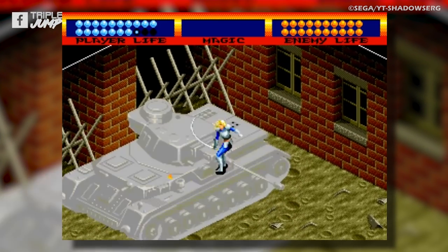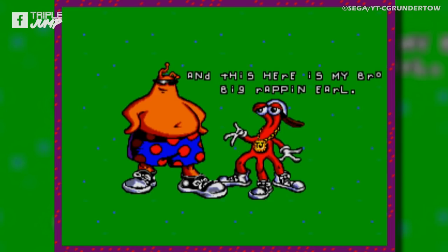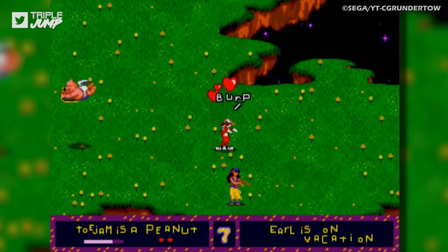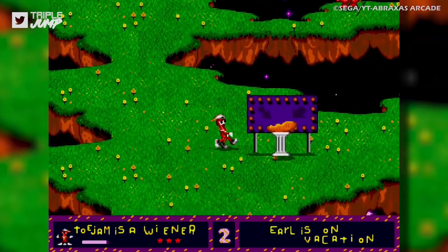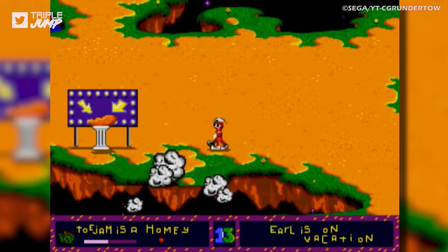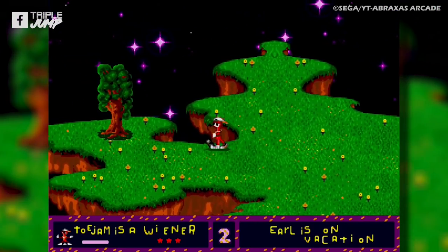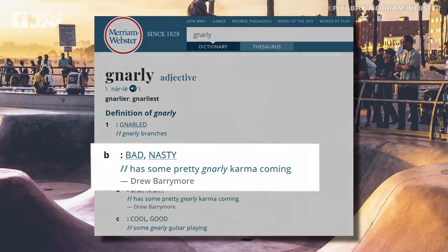Number 55: ToeJam & Earl. Your personal level of tolerance for the sustained absurd idiocy of ToeJam & Earl is something we can't speak for, but for us it's fairly low. The game's bright colours and incredible soundtrack are definite selling points, but its limited gameplay and aimless silliness get tiresome far too quickly. The game tasks you with walking around floating islands looking for lost spaceship parts. The map layouts and locations are randomised, which doesn't really add replay value — it just means you can't familiarise yourself enough to strip away the tedium.